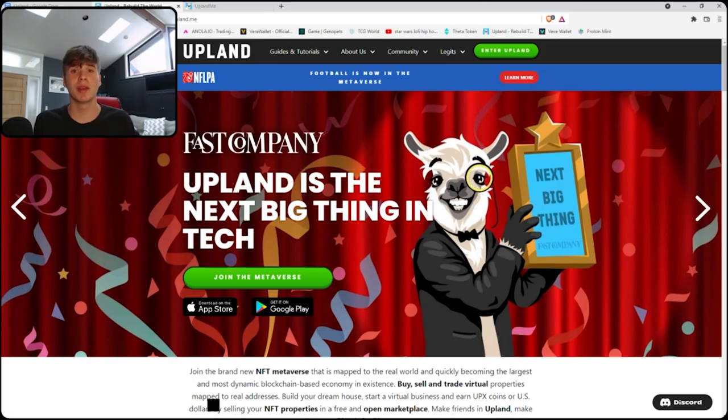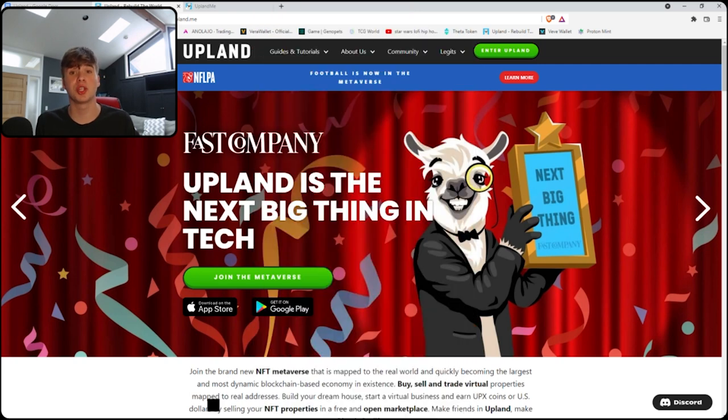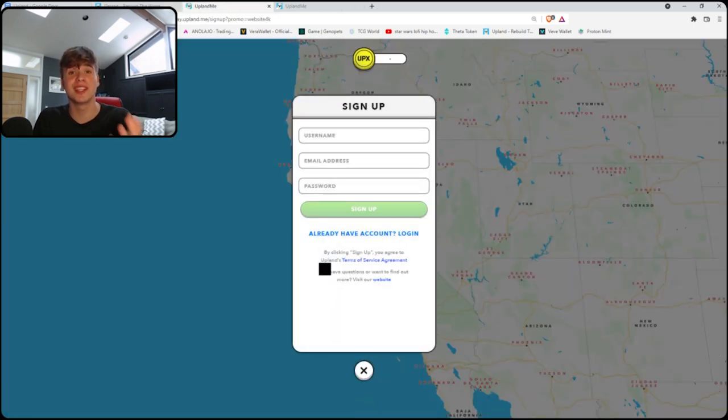When you're signing up, I recommend using the invite link in the description to make your account, because Upland will match your first purchase and split the match 50-50 between you and I. When you click the link in the description you should see this page.